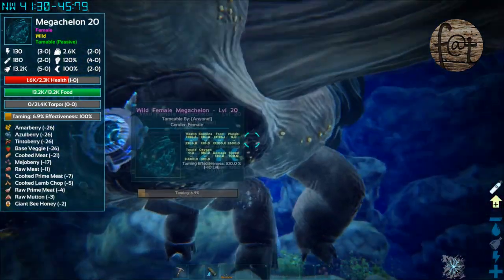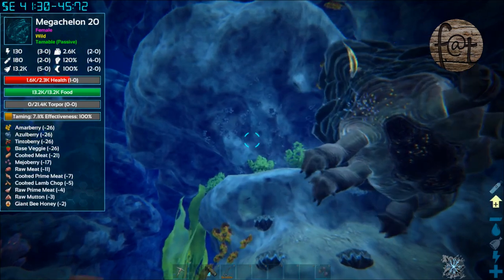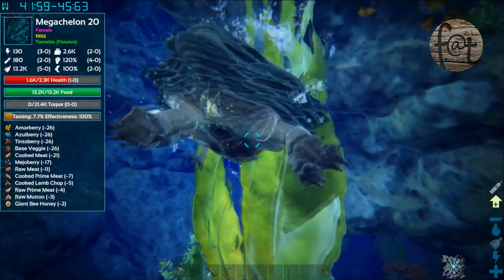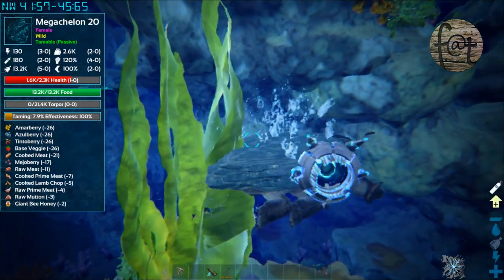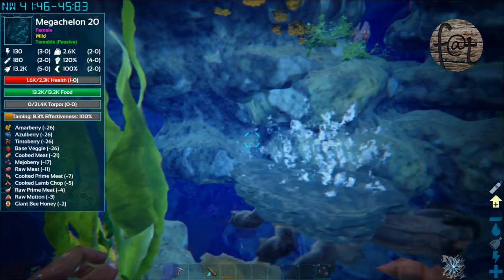Going into breeding — the last thing I want to talk about — they are breedable. It's not that difficult, but you have to get deep enough. If you try to do it on land, near the surface, or even in that middle layer where you find the schools of parrotfish, that is not going to be where they need to be bred. You actually have to go further and deeper down than that, where the Mosasaurs are.